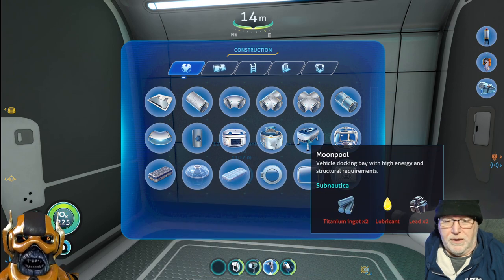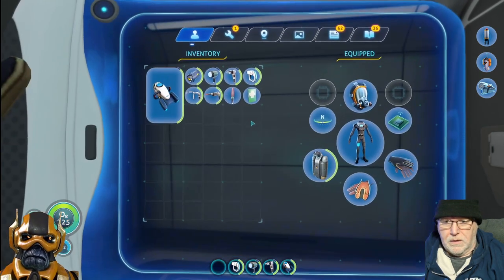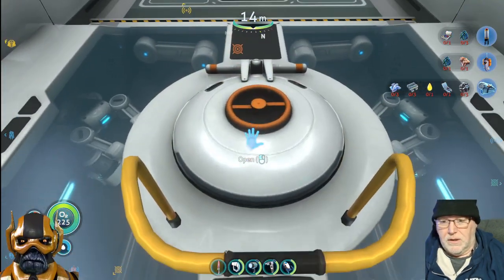There really is no reason for the moon pool because you'll be taking the submarine and the prawn suit sits in the Cyclops.